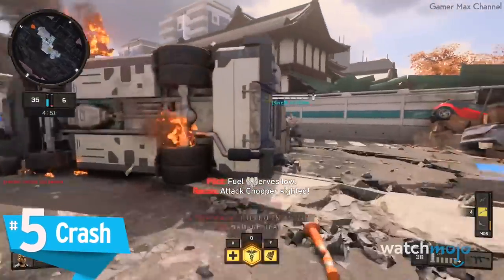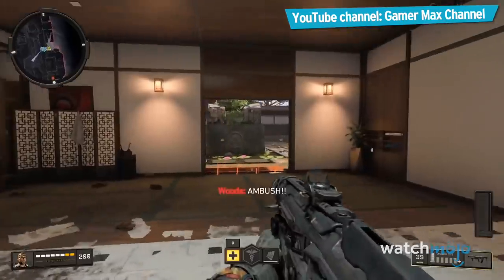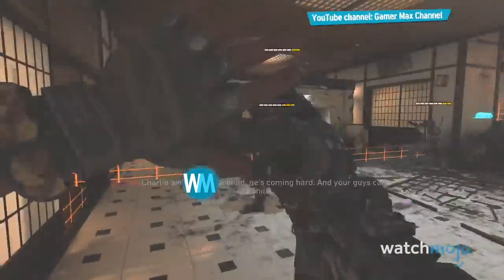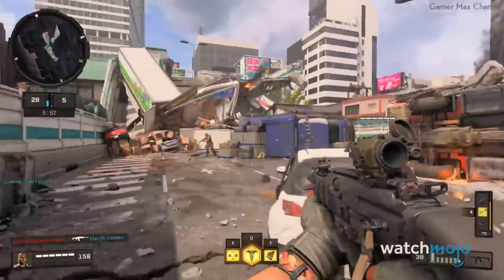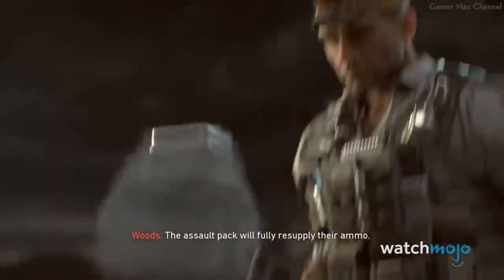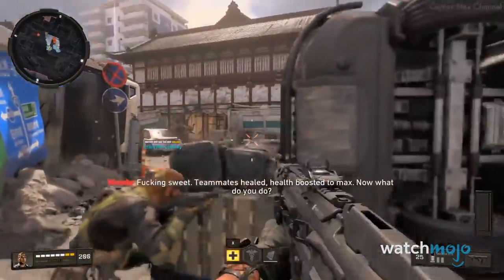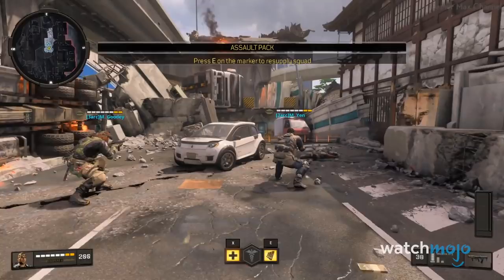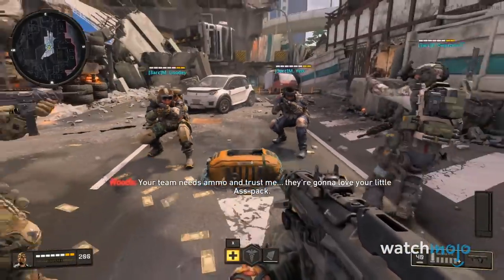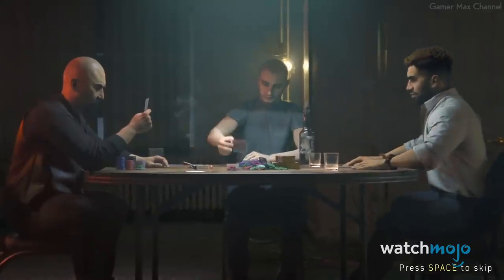Number 5: Crash. With regenerating health not an option, players need to either exercise caution or deploy a medic. Black Ops 4's roster is chiefly packed with attack-minded specialists capable of acting solo or working in a team, but Crash is primarily a support character. The Australian's ability heals wounds and can even boost the max HP of up to four allies, while Crash's equipment resupplies the team with ammo that grants bonus points for kills. A specialist who lifts up the rest of the unit, Crash might be Black Ops 4's unsung hero.